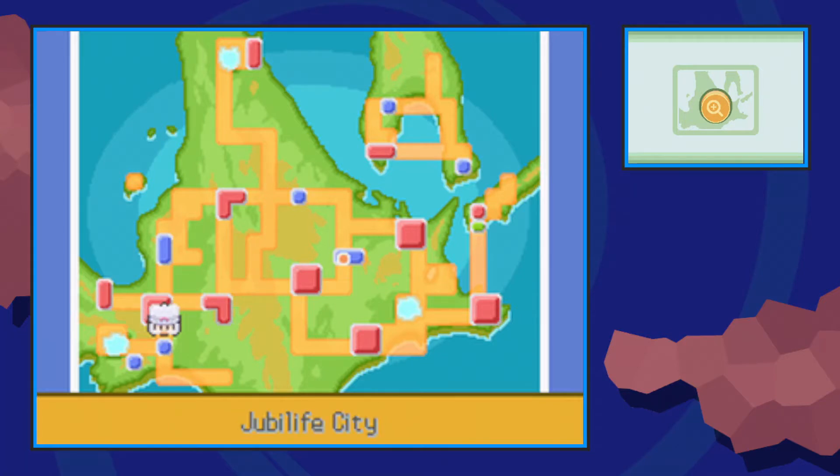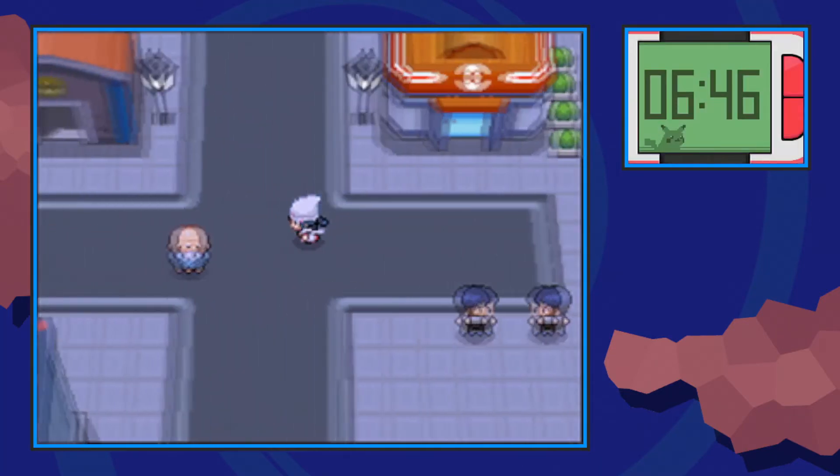Hello everybody, it's Techno here, and today I'm going to show you the only method of finding the old rod in Pokémon Platinum. It's really quick and easy — just go ahead flying over to Jubilife City, and from Jubilife City's Pokémon Center you can make your way up.